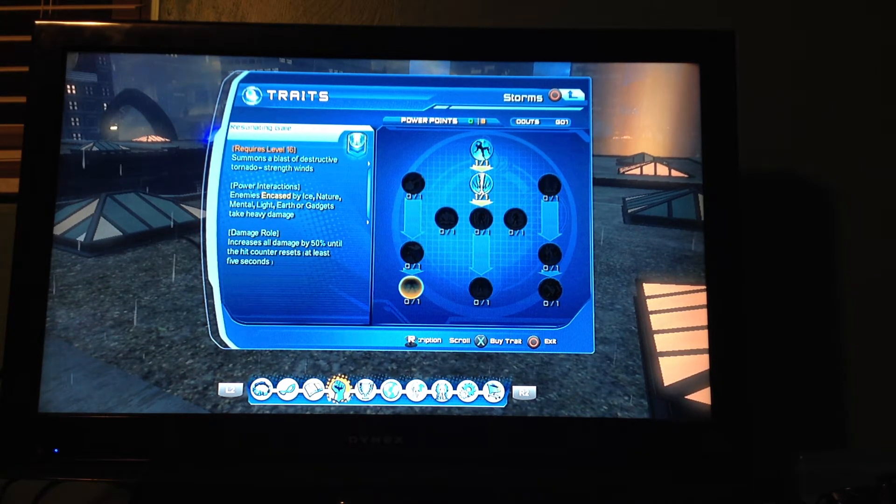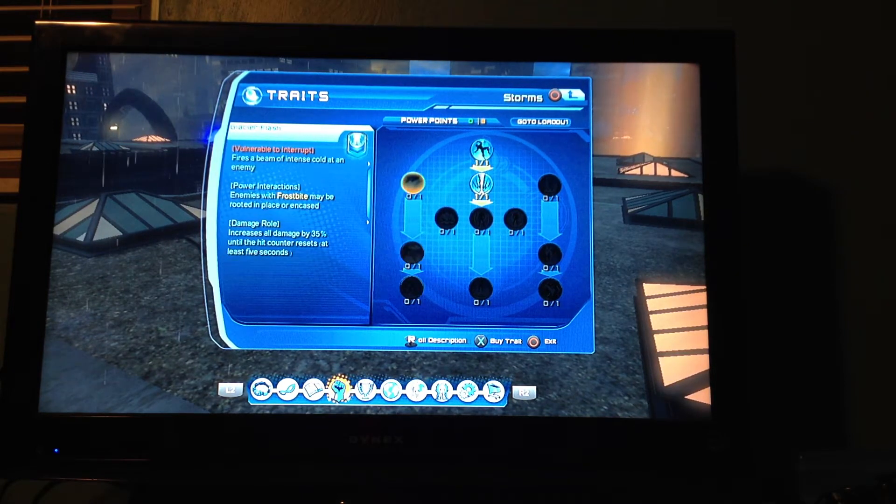Resonating gale — summons a blast of destructive tornado strength winds. Enemies encased by ice, nature, mantle, light, earth, or gadget take heavy damage. This is more like an only-type attack. It's very interesting. I have never used this before, but I'll probably use it, most likely.